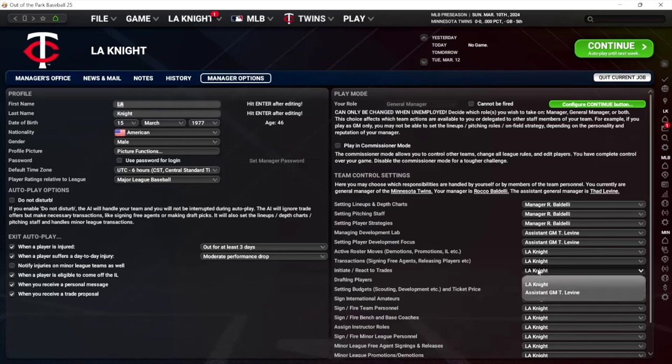Initiate and react to trades — you want to be the one doing this. Don't let the AI control trades for your team. These are very important things to have control over for your active roster and organization. Same thing with drafting players. When you're in the draft, you'll have an option to allow your scout to recommend players. I recommend using the scout recommendation and then controlling it yourself. Don't let your assistant GM control the draft. Just listen to your scout and if you're not sure how to weed through the top players, use the scouting recommendation by position and look at different players.